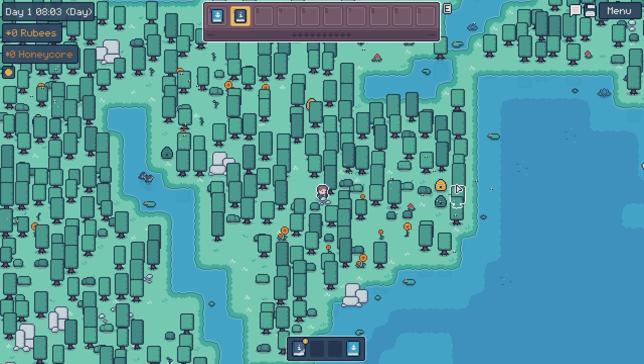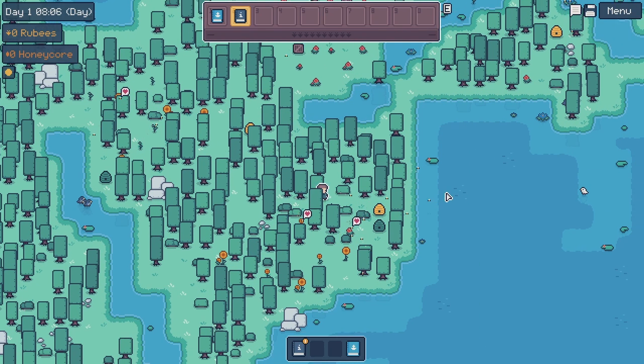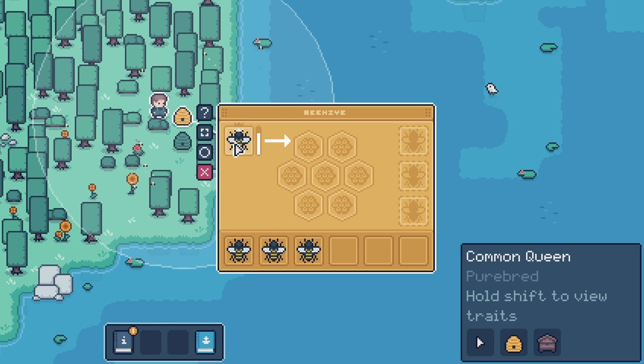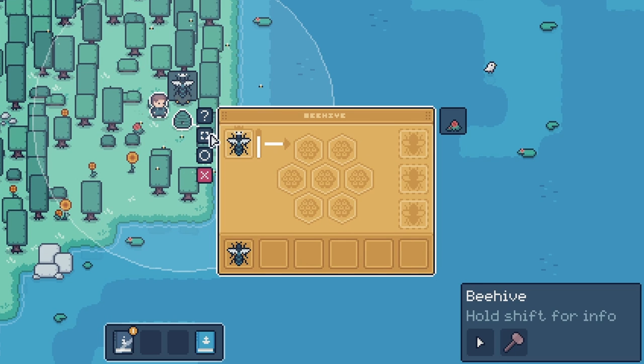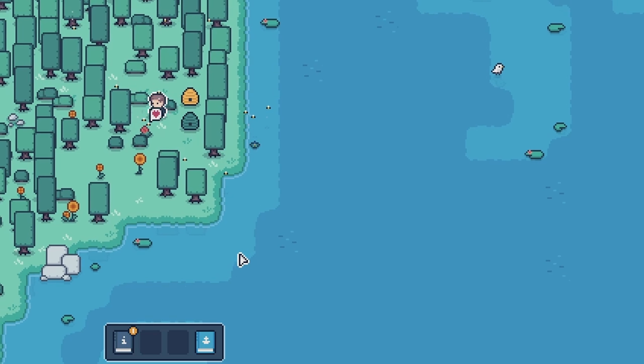That one's got like a beehive in it. Let's go look at the beehive, just gotta get through the forest. Okay, what do I have in here? There's a queen bee, a common queen, and it is currently working on making honey and other bees. That's kind of cool. This one also has a queen and it looks like a drone or just a forest bee. Interesting.